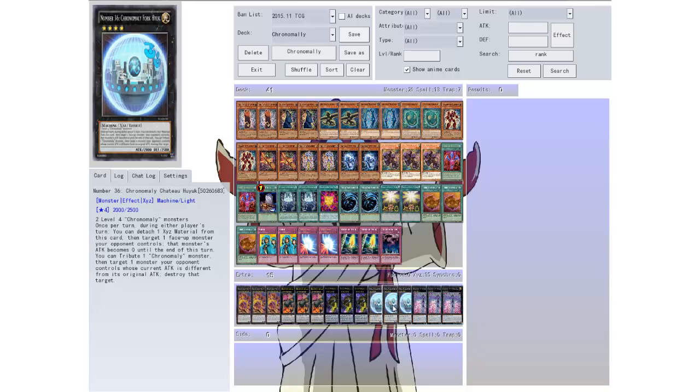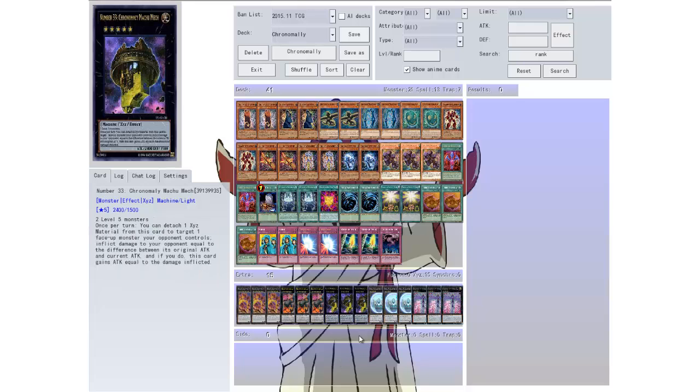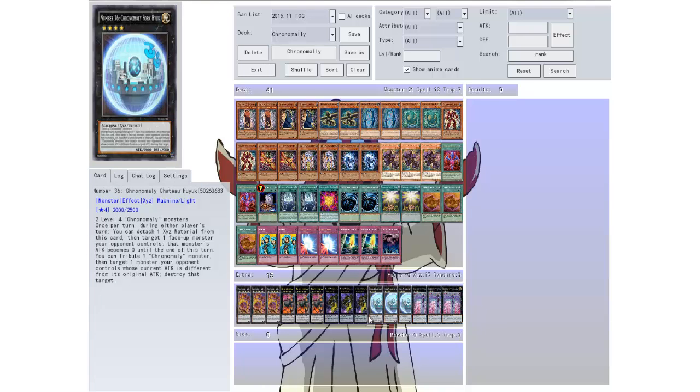Then we have Chrome Molly Chateau — two level four Chrome Molly monsters. Once per turn during either player's turn you detach one material from this card to target one face-up monster your opponent controls and make that monster's attack become zero until the end of the turn. You can tribute one Chrome Molly monster to target one monster your opponent controls whose current attack is different from its original attack and destroy that target. So technically if I had this out and Machu Mech out, these two could work really well together — I think they share the same artist, one's in a bubble and one's not.